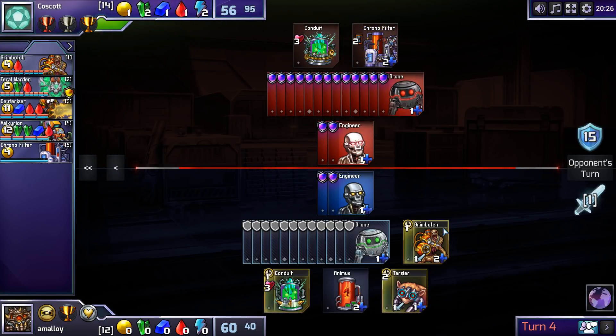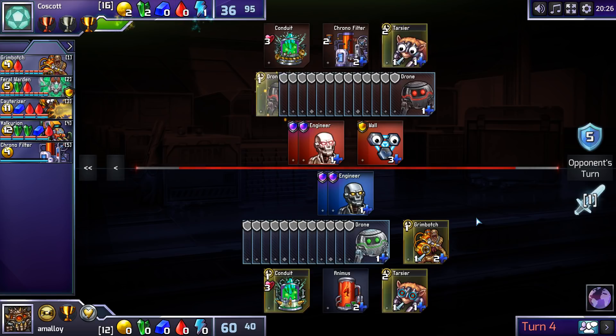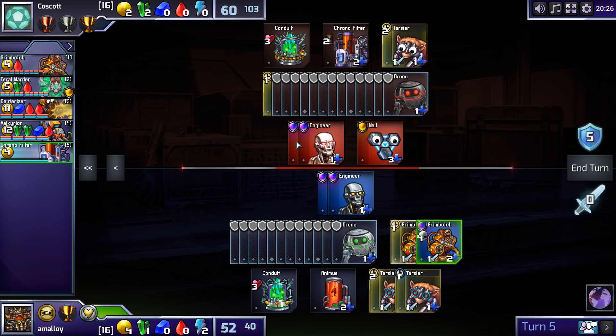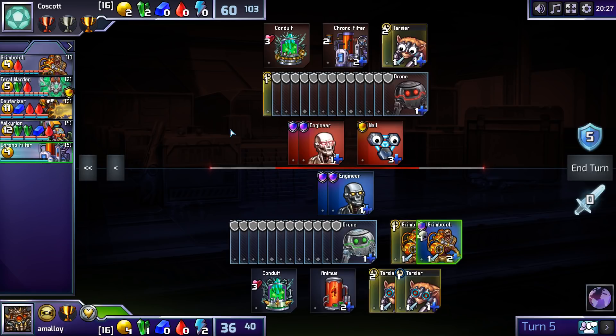Ideally, you'd like to buy Grimbotches one at a time because you don't usually want to defend with two Grimbotches at once, certainly not this early in the game. Well, he's got the wrong tech. This Grimbotch forced a wall out of him — that's cool. Let's build another Grimbotch because we're about to get over the Absorb barrier anyway. Chrono Filter time? We'd be floating a lot of red if we were to build a Valkyrian here, probably not. Another Conduit doesn't seem very good — let's just get another drone.